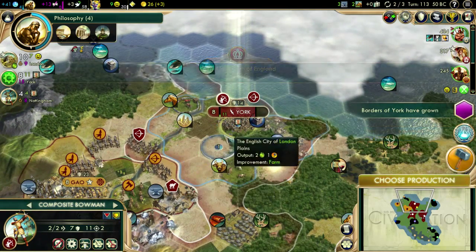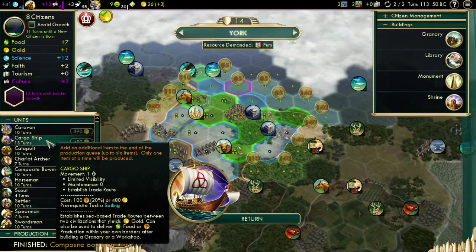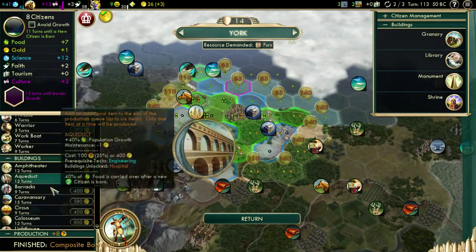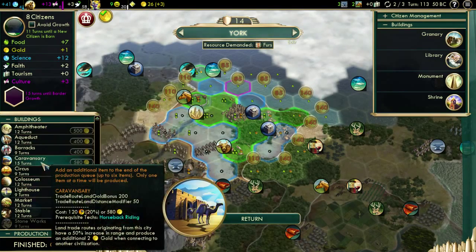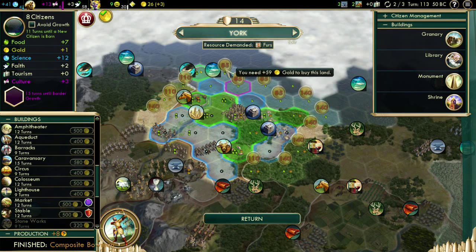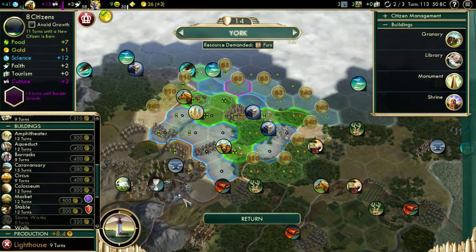The composite bowman is going to hang out over here. York, do I have room for another cargo ship? I do have one, I do have room - but probably not from here, we need to get one out of our capital. We have plenty of happiness; in fact we could probably trade away some things. A lighthouse might be okay - we do have a fish and a whale here. We're not working on the fish yet, but the whales are definitely getting worked on. Nothing wrong with more food, so we'll do that.